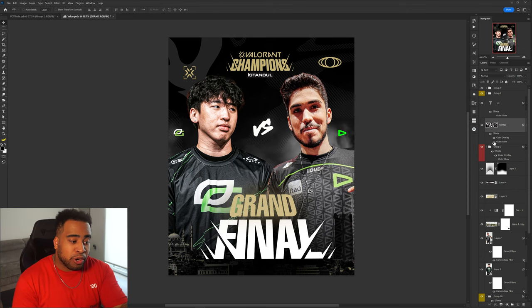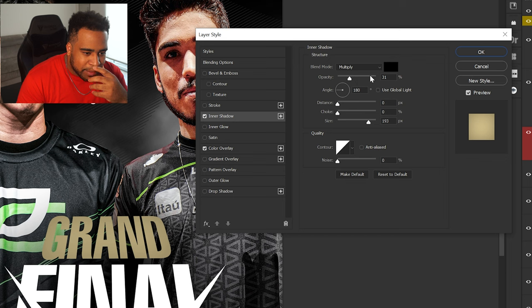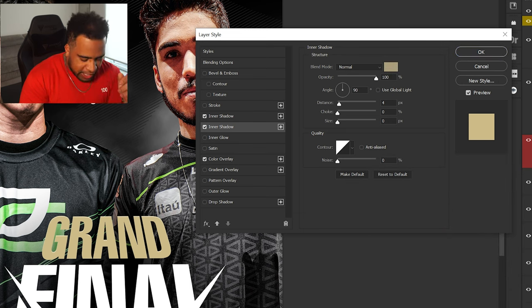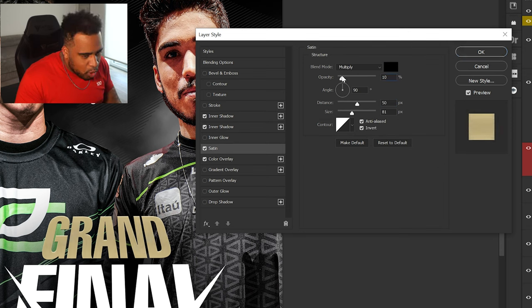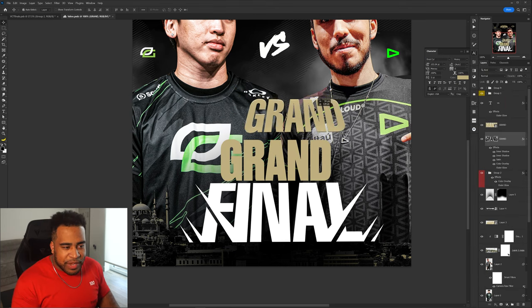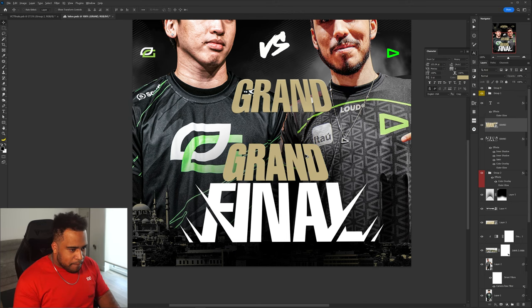Rather than just an outer glow, let's do more actual layer styles — an inner shadow in a whitish tone, lowered down. Then another copy made darker, changed to negative 90 degrees, distance like two. Add some satin as well and lower it down. I also notice the 'Grand Final' text is rasterized — I'd rather you guys use smart objects and not rasterize, so you can still change fonts and fix spelling mistakes while still being able to distort the text. Let's make a new version with a bold font like Druke so we can get that same exact look.